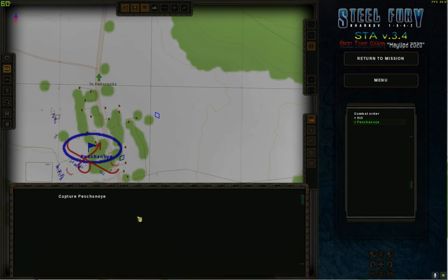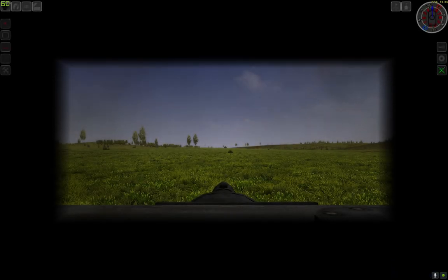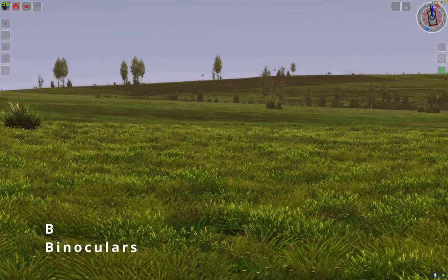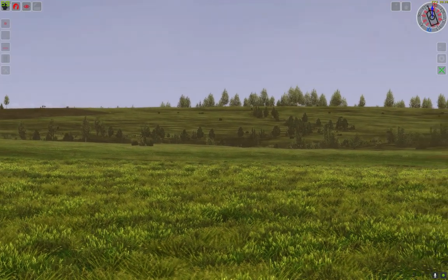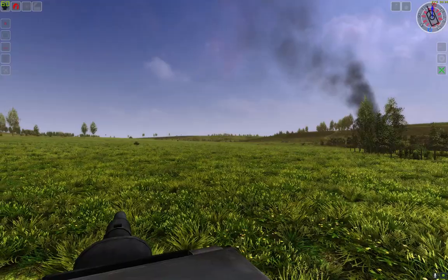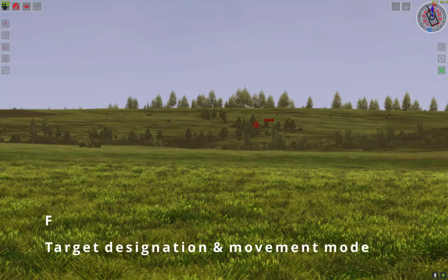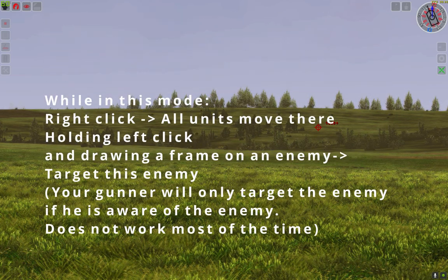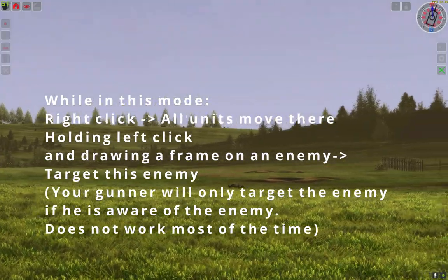By hitting this button, you can call up the mission description and read the briefing. If you are in the commander's view and get outside of the tank, you can call up your binoculars by hitting B, which definitely helps to spot targets. If you press F, you enter a command mode — right-clicking will tell your tank and allies to move to that location. Hit F again to exit this mode.